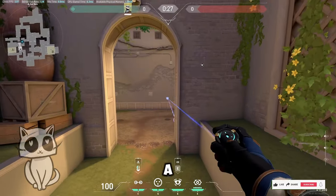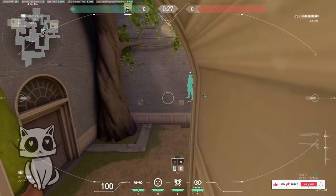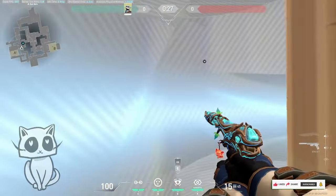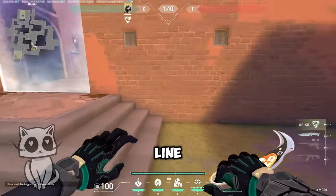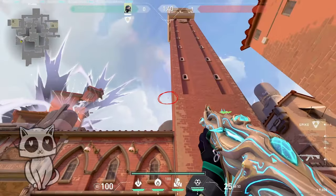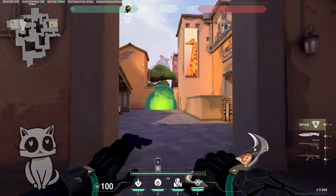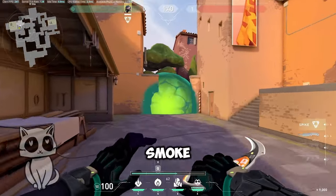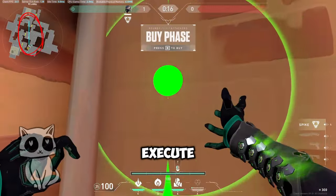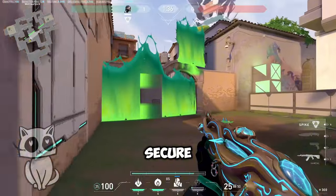Mid A trip secure. Deny enemies from getting inside — line up with the stairs like so, look at the market, line up with this and just easy jump throw. Nice city smoke. Execute from B to A through mid — place the wall like so to secure from market.